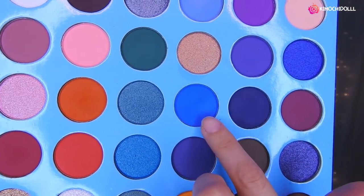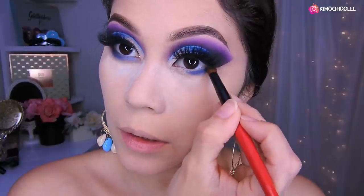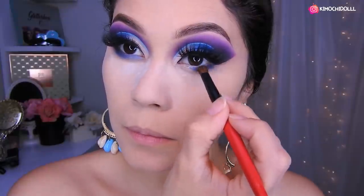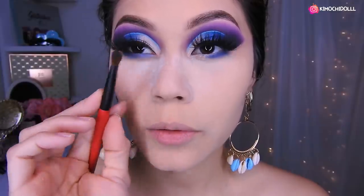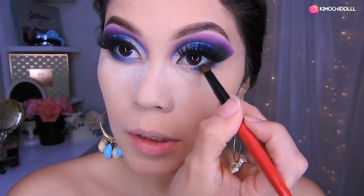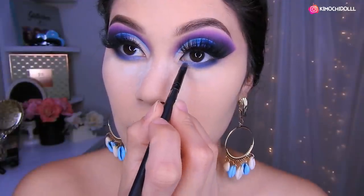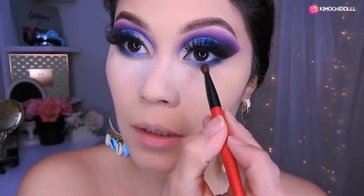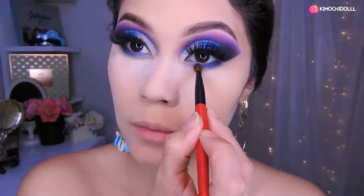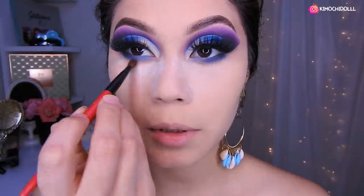Déjenme su comentario aquí abajito si les gustó este look como va quedando, que yo las leo. Ahora voy a estar utilizando este celeste o azul, aplicando un poquito de azul en esta parte, uniéndolo con el corte de aquí, y lo difuminamos bien. Voy a utilizar este negro, lo cogemos un poquito con la misma brocha, un poquito de negro, y vamos a estar colocándolo también aquí, difuminando a la vez el negro con el azul. Ahora voy a estar utilizando un poquito de celeste y lo voy a colocar aquí, difuminando, hasta dejarlo todo bien difuminado en estas dos zonas. Este maquillaje está bien dramático pero quedó bonito.